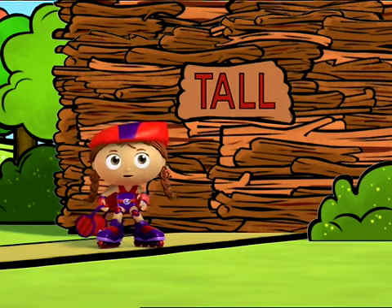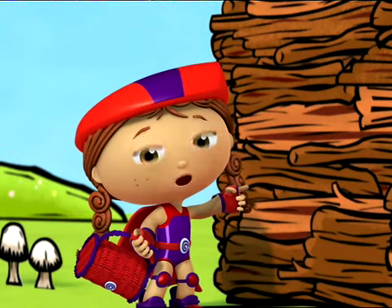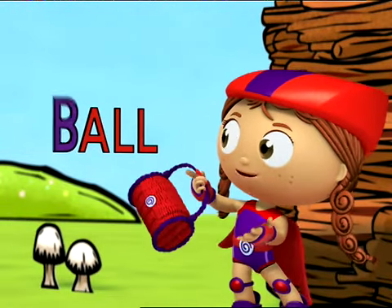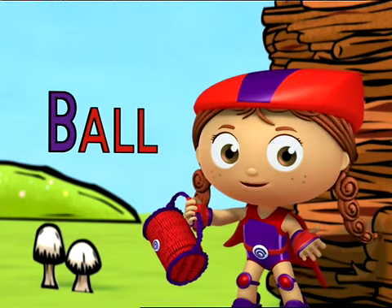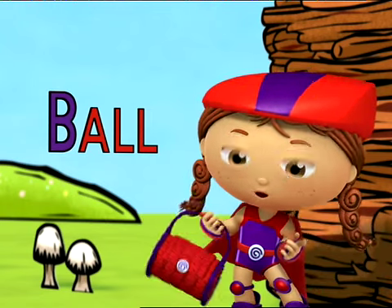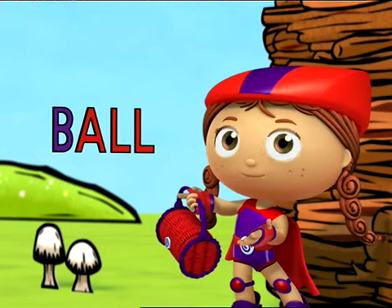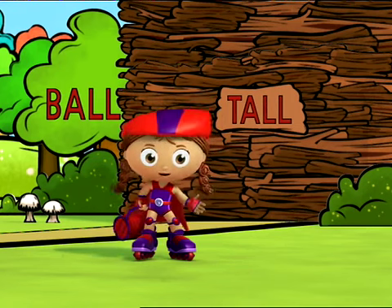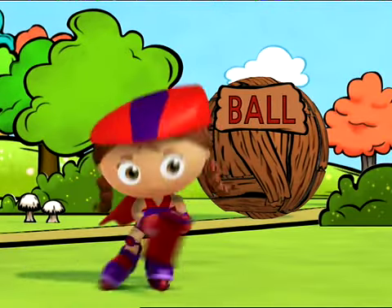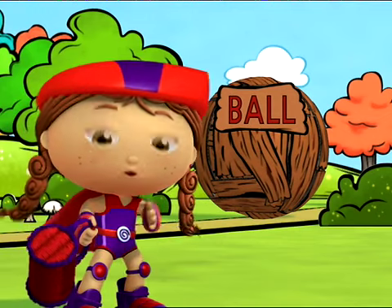Tall made the wall really, really tall! Double-drats! That won't help us get past this wall! Let's try another word. What letter is this? B! And the B sounds like B! We know this part — all! B! All! So what word is this? Ball! What will happen when we change tall to ball? Tall turned into ball! We can roll a ball out of the way and get to the wolf!